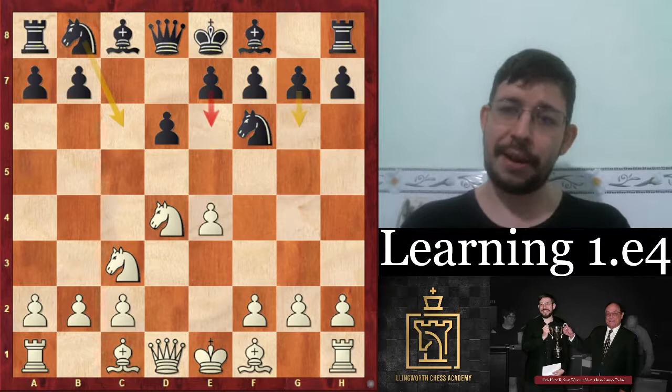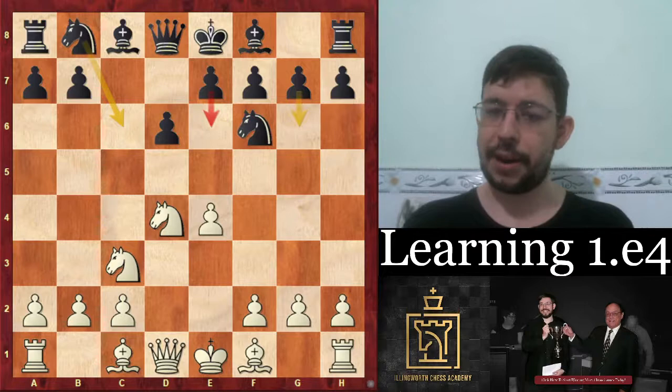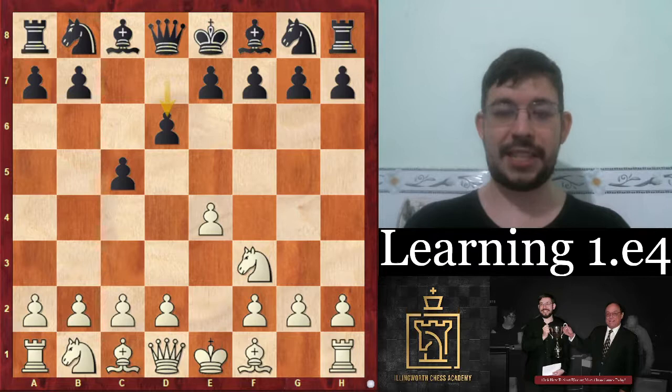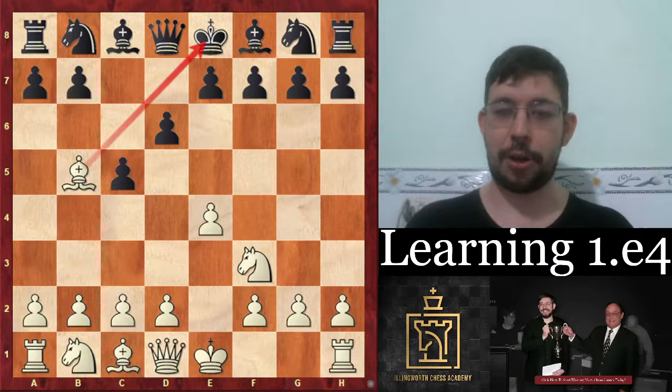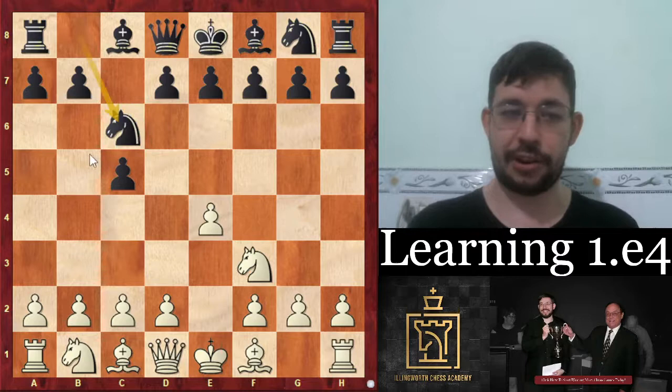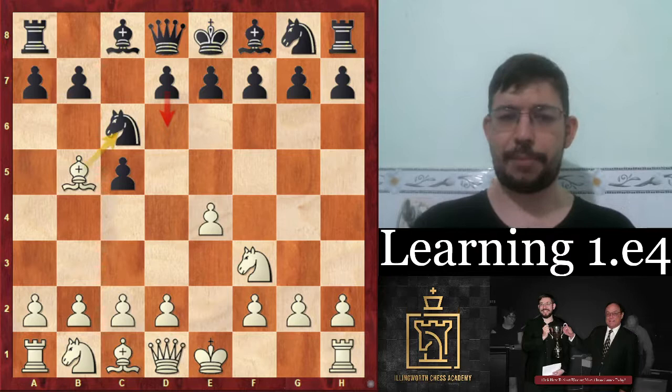So my conclusion now is that for most people learning E4 — unless you're a promising junior with a lot of time — it's better to start playing some kind of anti-Sicilian. In an earlier video you might have seen me recommend the Alapin Sicilian with C3, but I think a more mainline system that puts pressure on the opponent without requiring all the Open Sicilian theory is to play the Bishop B5 lines — like the Bishop B5 Moscow.